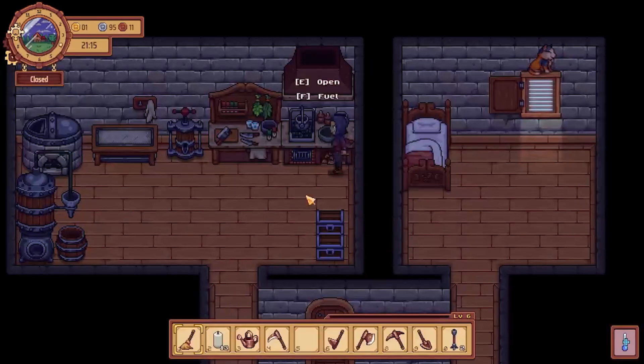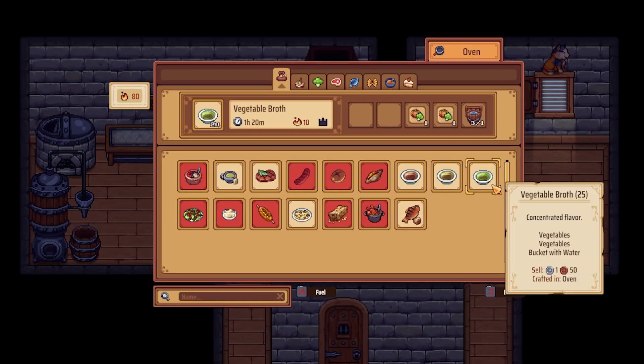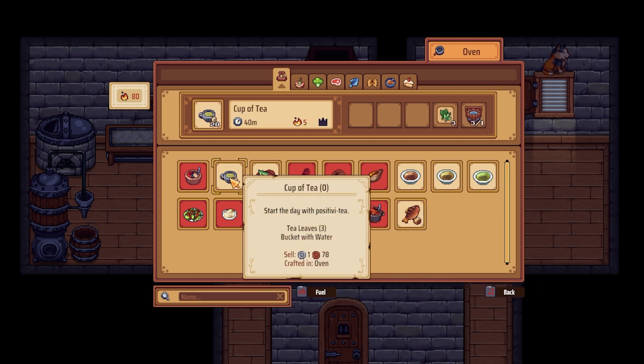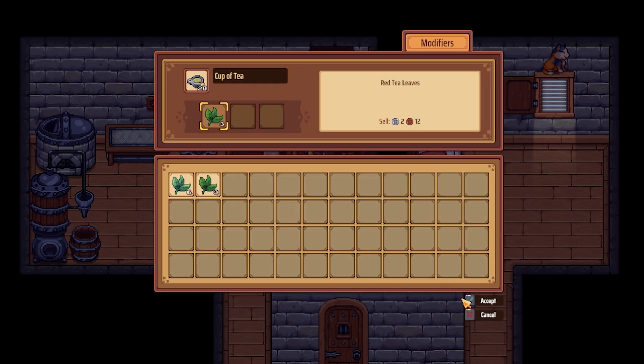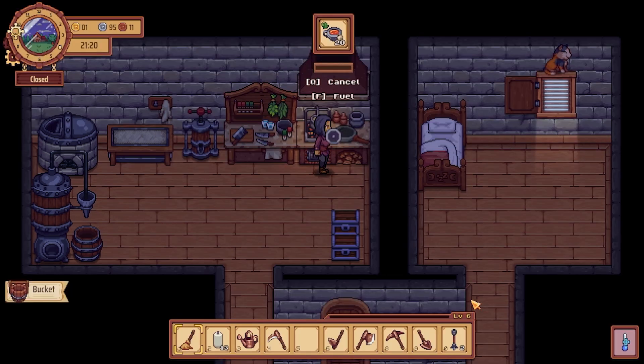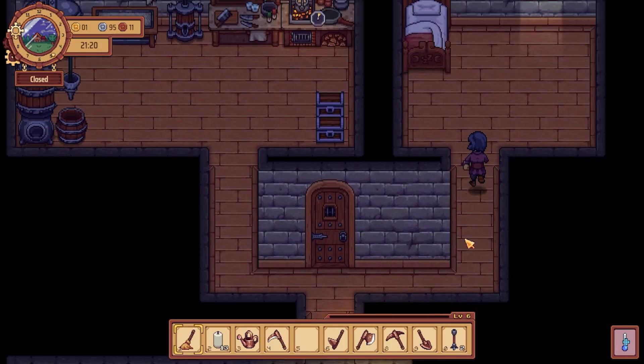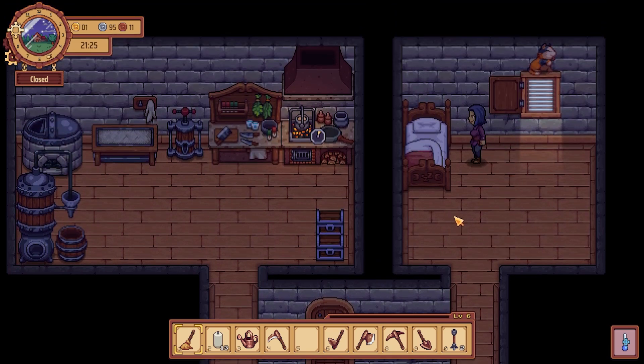I'm not even that upset — I am gonna make some tea though. Cup of tea, I'll do tea. Alright guys, I'm gonna go ahead and end this episode here. On the next episode we should be able to have staff. Make sure you turn the fireplace on or else you're gonna get a bunch of negatives — keep that in mind. Thanks for hanging out, I'll see you on the next one, goodbye!